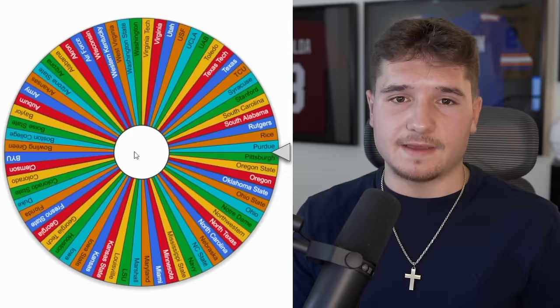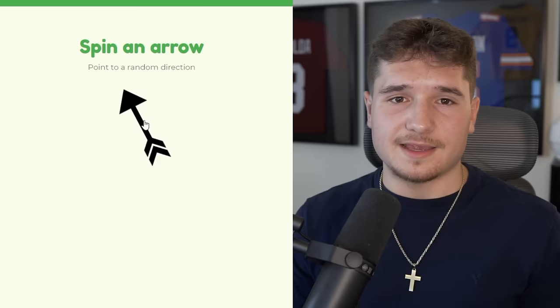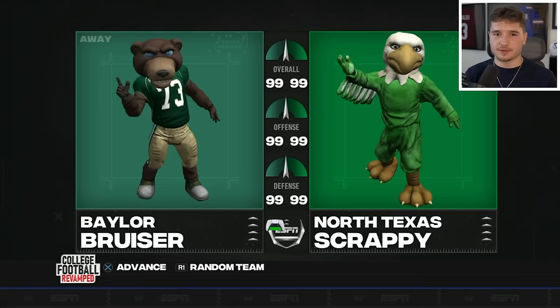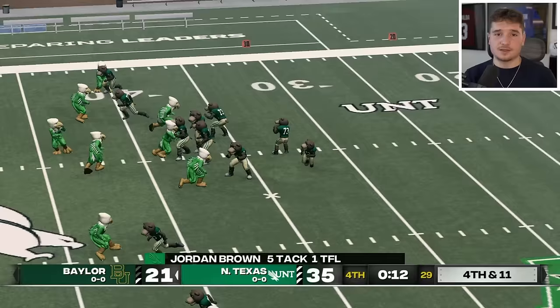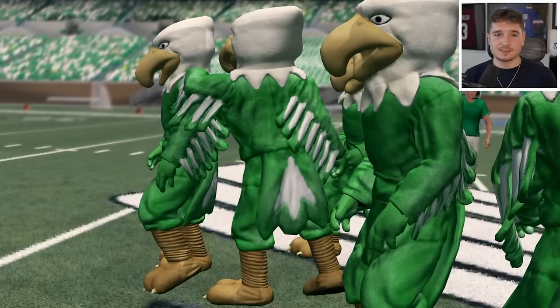Every other game has been on the other side of the US or in the middle, and Baylor is the first team going to play from Texas — headed up north to face the Mean Green. North Texas' mascot looks like a duck in-game but their midfield logo suggests some sort of bird. They're beating Baylor by two possessions with 30 seconds left, which is insane. The Bears were not able to keep up, and North Texas might be an underdog team that could make a run.